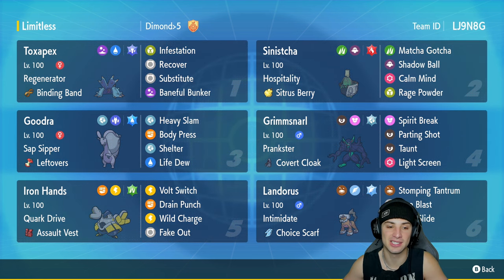In our third slot is another stall Pokemon — Goodra with Sap Sipper and Leftovers as its item. It's got Heavy Slam, Body Press, Shelter for that plus-two defense boost, and Life Dew for even more HP recovery on this team. Fourth slot we got Grimmsnarl.